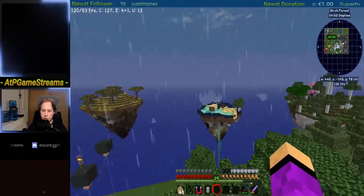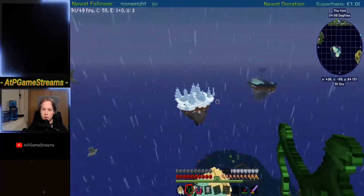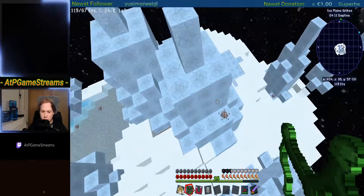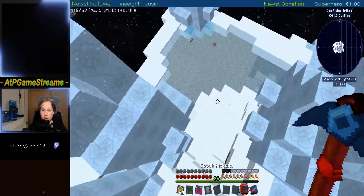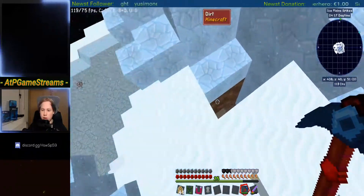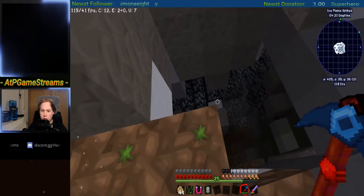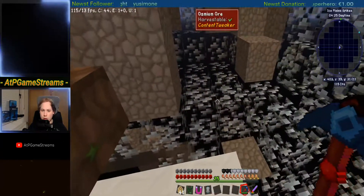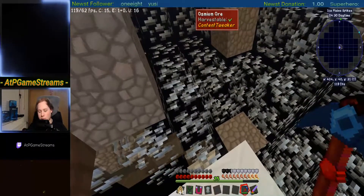This one is a spike one, that means there should be email worlds if I'm not wrong. Oh there's something - awesome, awesome, awesome, that was nice. There should be an entrance. Holy crap! I would say there's a little bit of awesome here.